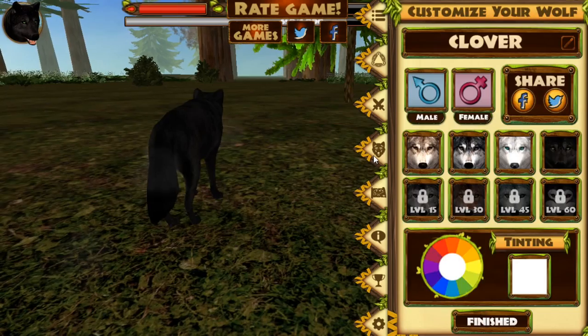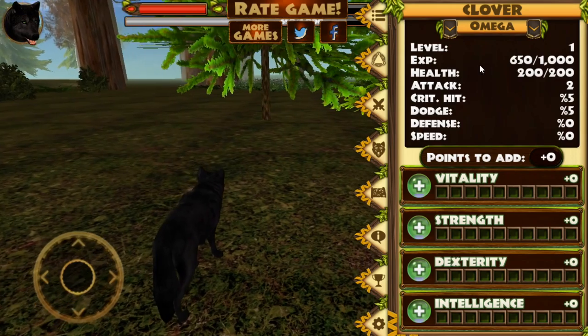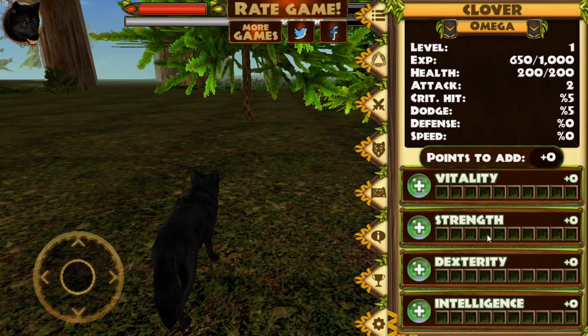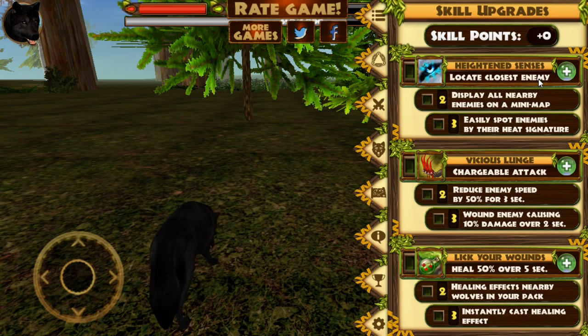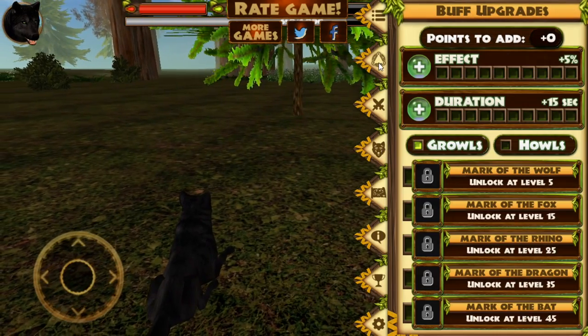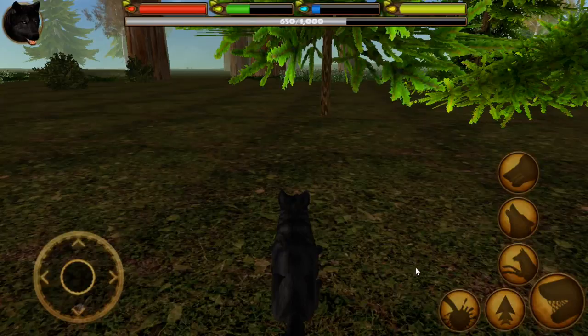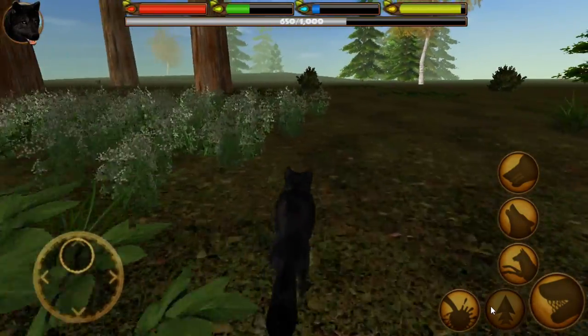I wonder what's going to happen when we hopefully find where her mate Cliff ran off to after we got separated. So we'll run around and look for that in just a second. We've got fatality, strength, dexterity, intelligence, and then heightened senses to locate the closest enemy. The vicious lunge for a chargeable attack. Is that another wolf? It's running into that redwood tree, so it's not the smartest thing — I don't think we have to worry about it. We have 'lick your wounds' to heal 50% over five seconds. Those are some pretty good skills. We don't have mark of the wolf or anything like that unlocked yet, but hopefully we can get there. We want to really unlock mark of the owl as quickly as possible because we learned from being a fox that that is super useful.